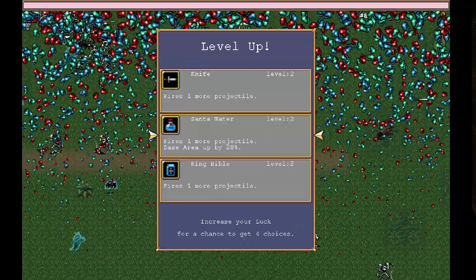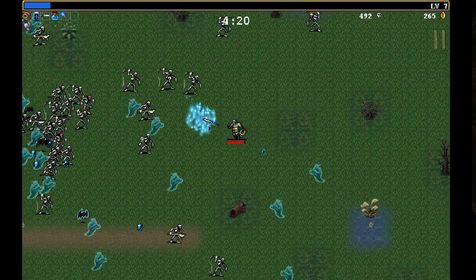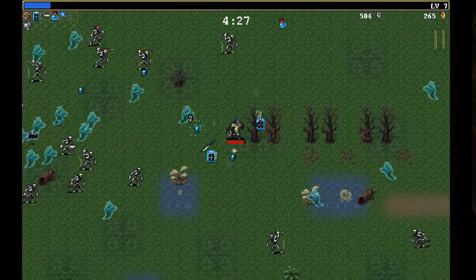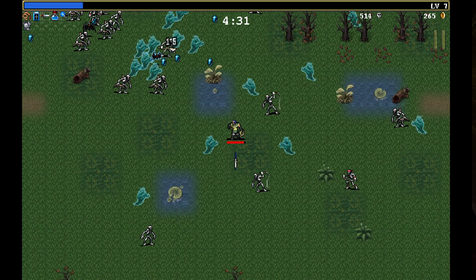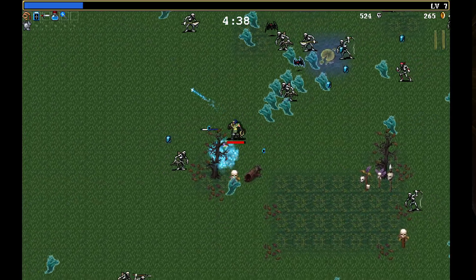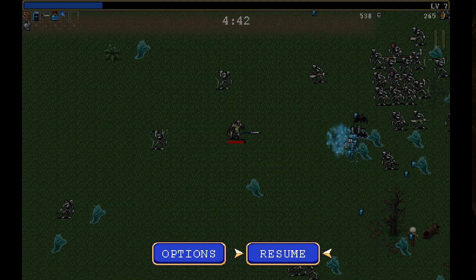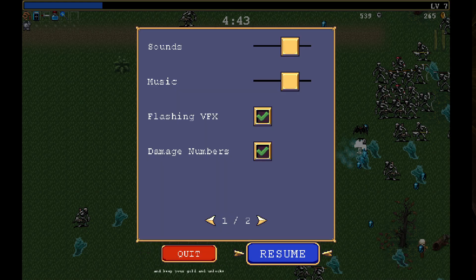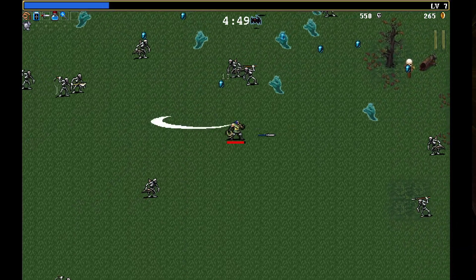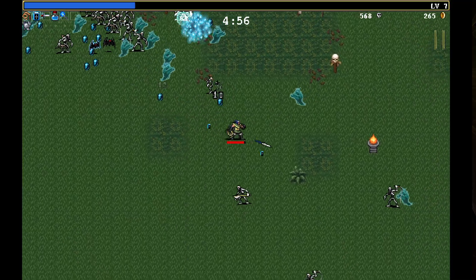Another projectile — let's do king bible here just to get more coverage around us. Get that around — about 15 more coverage. I quite like this magic wand. Still only got the armor, just looking at the top right here — we've got our weapons, six items for our weapons and six for armor or defensive.